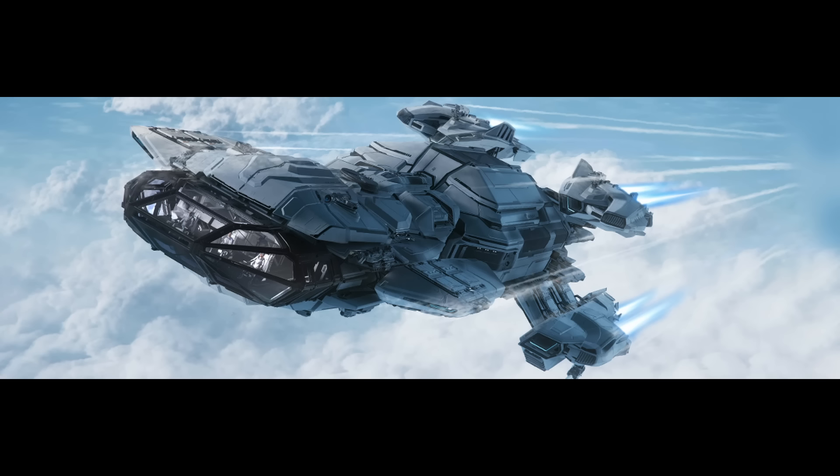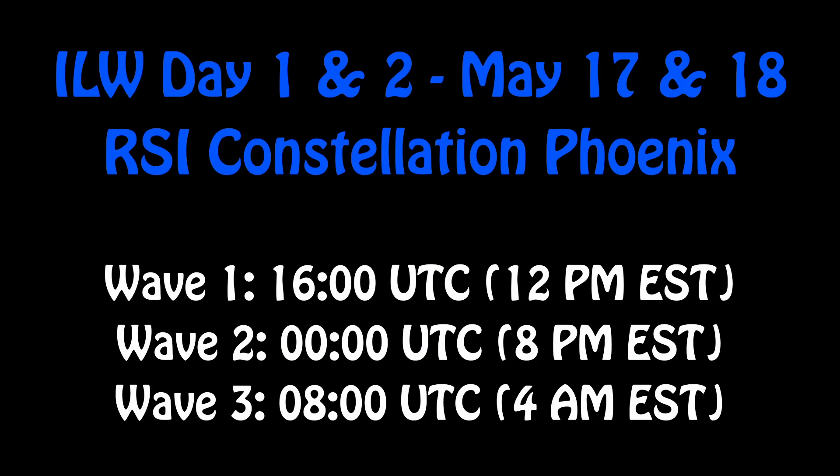The first ship hitting the wave block is the Constellation Phoenix, available May 17th and 18th — so six total chances to purchase this ship. You can see the waves on your screen; I've converted them to UTC and EST (East Coast US) time zones.